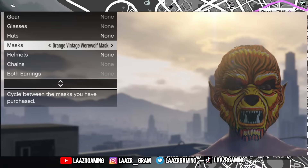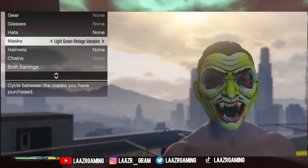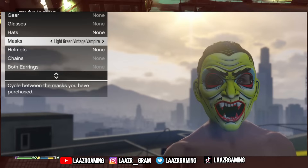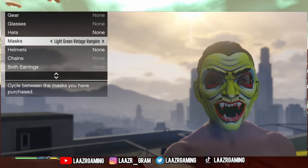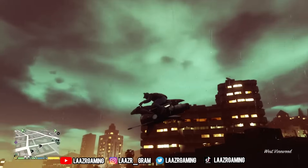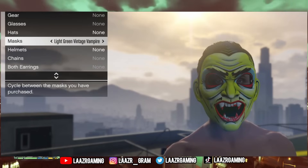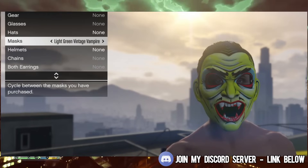The third Halloween mask Rockstar Games will be releasing tomorrow is the light green Vintage Vampire Mask. In order to unlock this mask, all you have to do is complete a bunker steel supplies mission. These resupply missions can easily be done in five to ten minutes and can also be done 100% solo. It's another pretty decent Halloween mask — I do like the effect around the mouth, like it's just bitten a player.